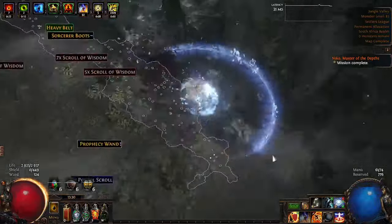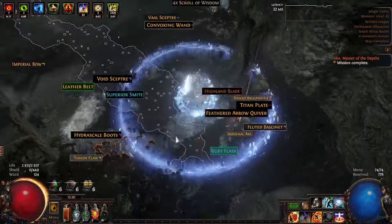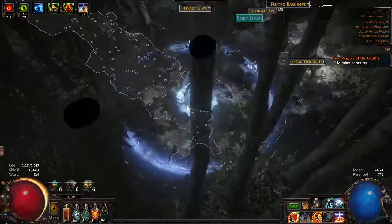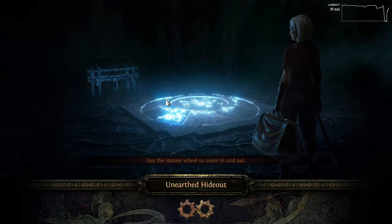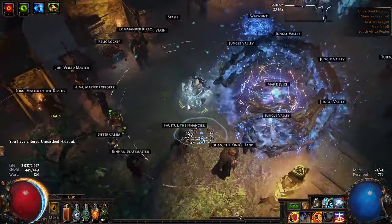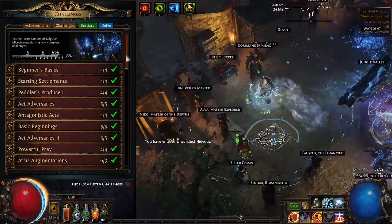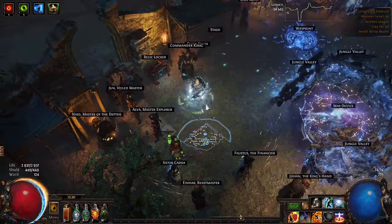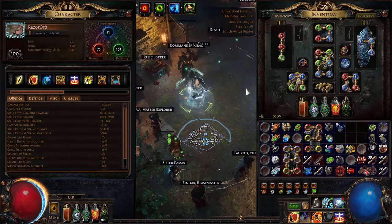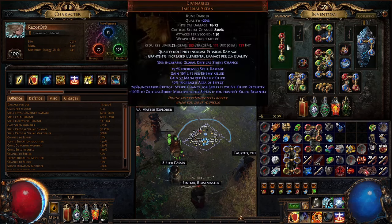I farmed Sirius a lot - probably did 50 plus Sirius runs to sell currency and whatever he was dropping. For some reason he never dropped me a Thread of Hope, which seems so rare at this stage. I also went through and grabbed 36 challenges with this build, did most of it myself - dual Nemesis, Usurpers, level 100, and the 200 was just Legion sitting back watching Netflix.